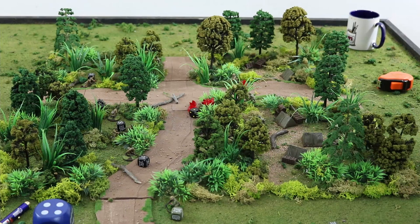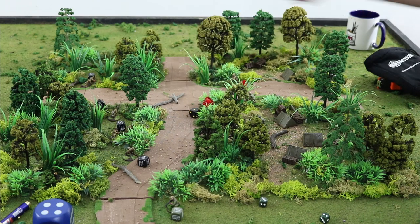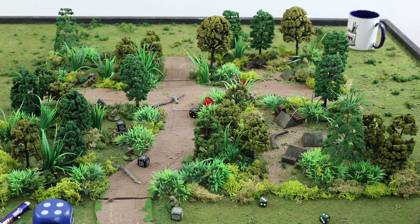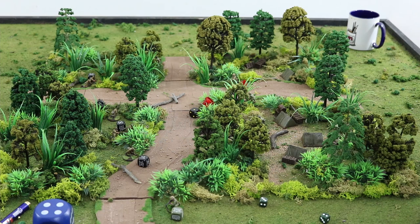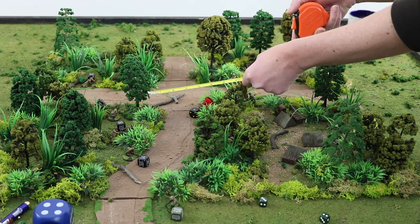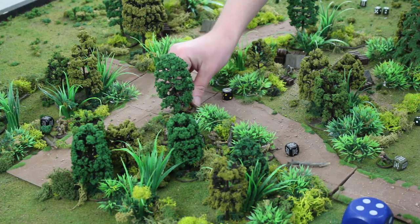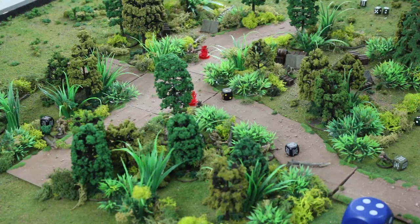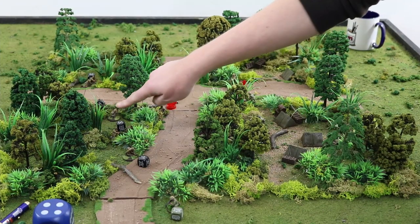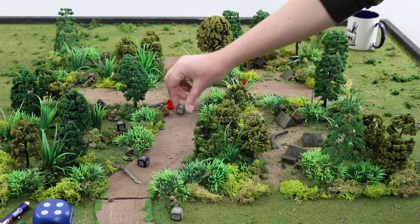Private Utah's dice comes out. He passes his leadership check, loses a pin, and then advances three inches toward the Japanese position and fires — misses on a one. He's angry and doing something real stupid, charging forward under mortar fire toward the nearest enemy.